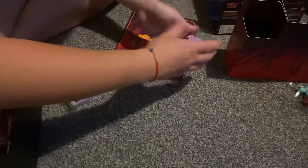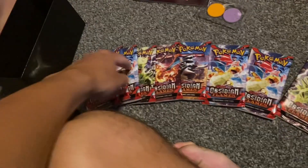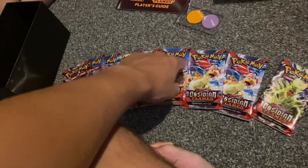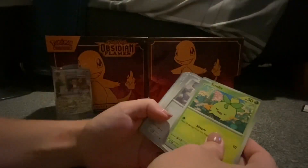We've got all your energy cards here as well, nice. We've got energy cards and nine packs — one, two, three, four, five, six, seven, eight, nine. Me and Amy are going to open them one by one. Amy's going first.